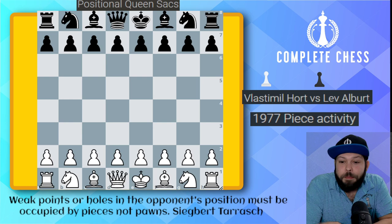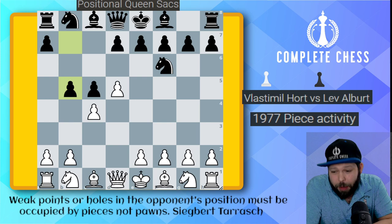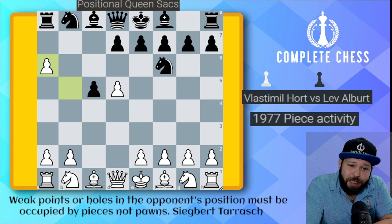When you sacrifice your queen this time, look for the piece activity. D4, Knight F6, Pawn C4, C5 — looks like it's going to be a modern Benoni. Pawn D5, and B5 — the Benko Gambit has begun. C takes on B5, A6, pawn takes on A6.